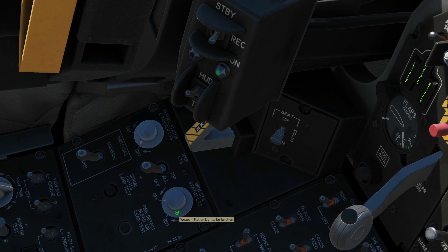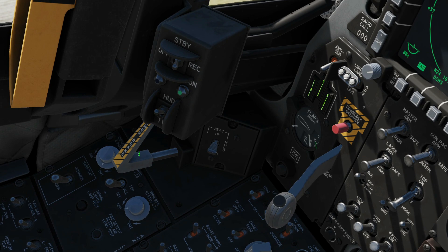Next, we have an emergency wheel brake here, and we have a seat up and down.